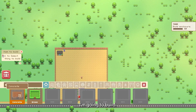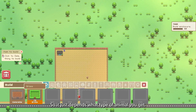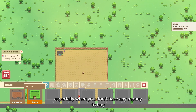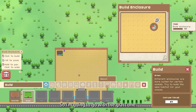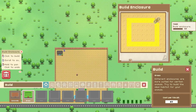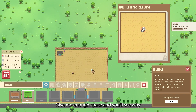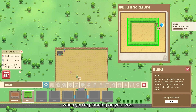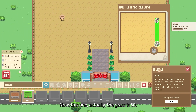Now you get basic enclosures — you get a concrete one and a grass one. It just depends what type of animal you get. The concrete is pretty simple, especially when you don't have any money to buy the other enclosures. I'm going to go with the grass one. Here it shows you how to build it — I usually go for a good rectangle to give me enough space, and you'll see why. You need enough space when you're planning out your zoo.